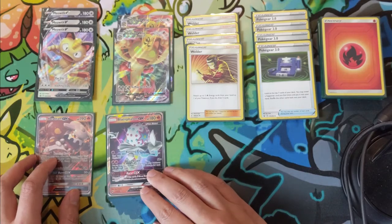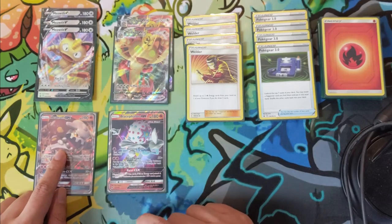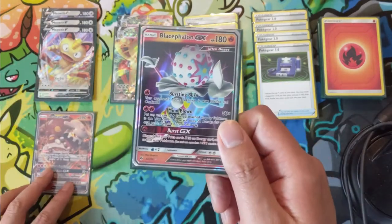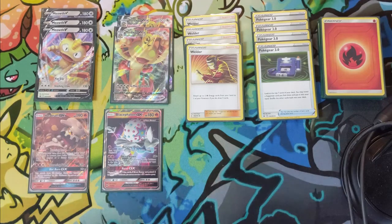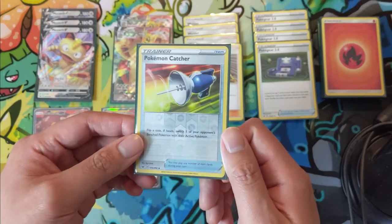We also have a one-of Blacephalon, which serves a similar purpose to Heatran. Mind Blown lets you discard all the energy from your Meowth VMax — if Meowth already took a hit, we don't want to give away three prizes, so we move it to the bench and use Blacephalon or Heatran to leverage those energies, either sending them to the lost zone or moving them all to Heatran for the knockout. This puts your opponent in a tough position for the counterattack.